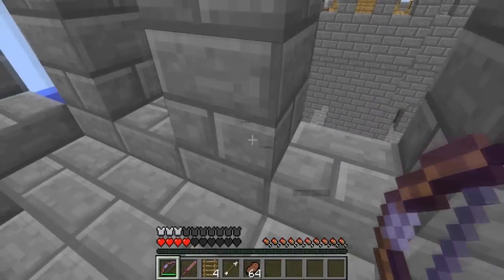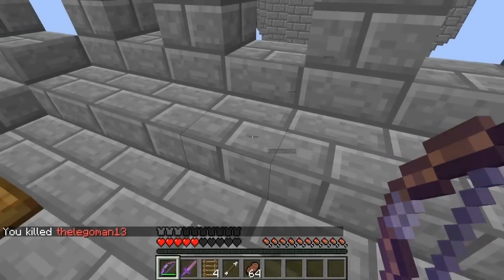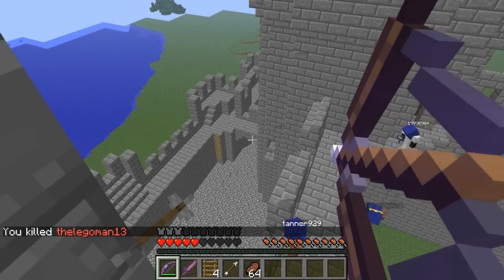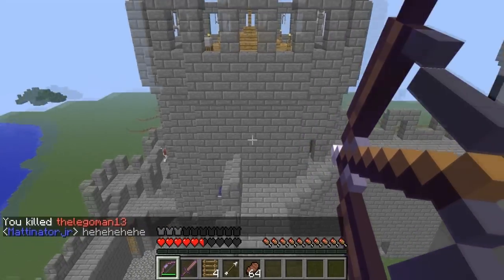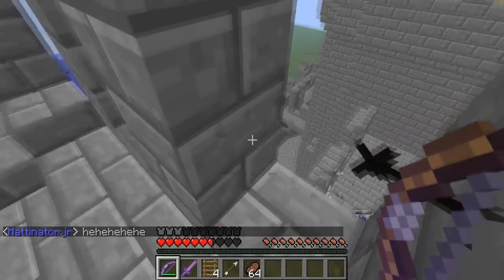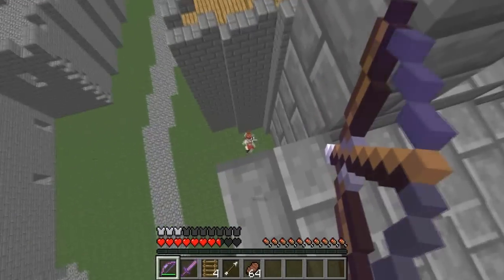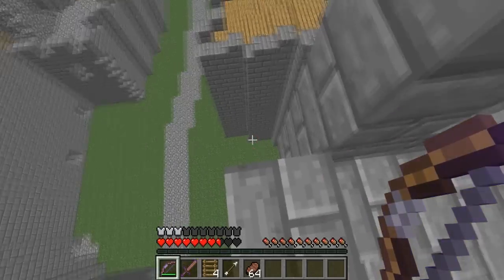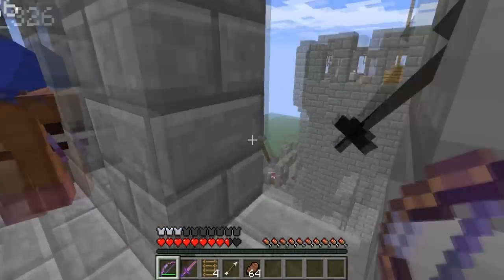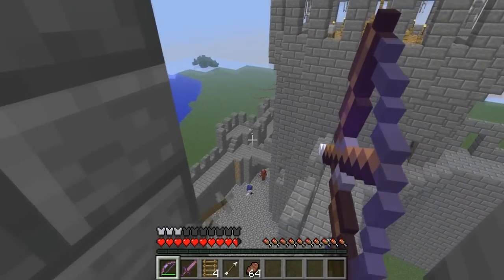Alright everybody, got that sweet kill via snipe. I'll go ahead and provide the link for the IP for this server in the description. I should note that you don't need any other mods or anything to play on the server — this is just totally vanilla, done via plugins, so you don't need anything special. I think that's going to be all for me today, guys. Thank you very much for watching. This has been Cupfan — goodbye!